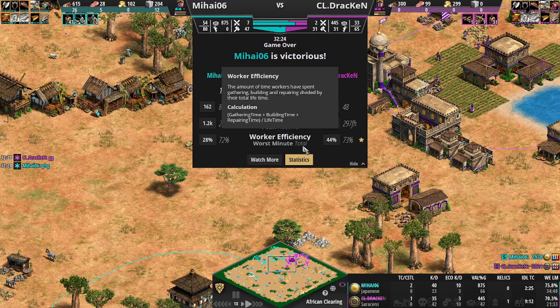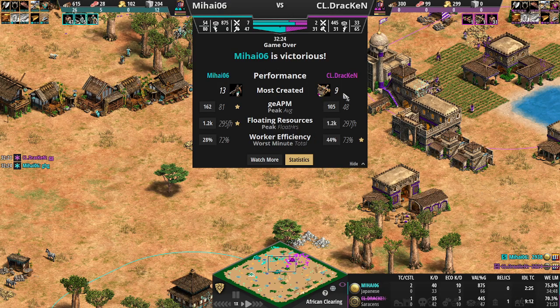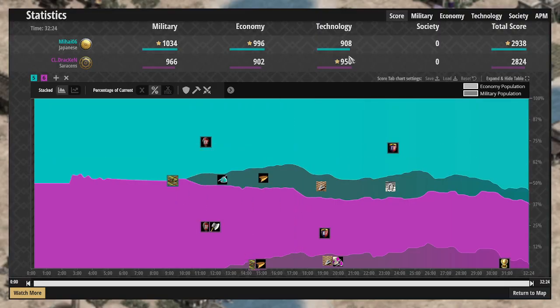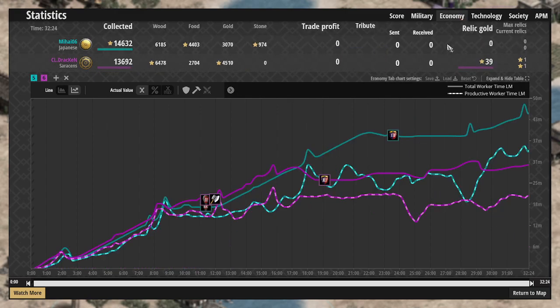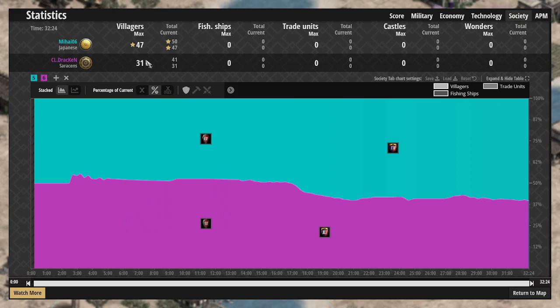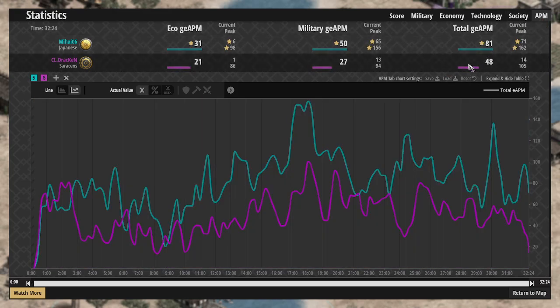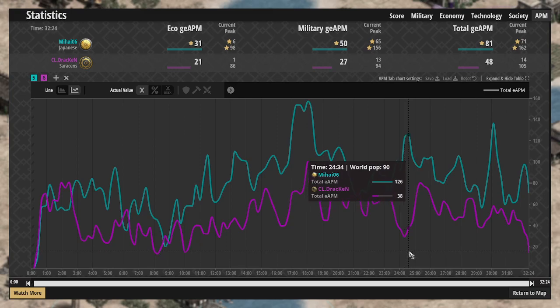GG called — that's the game. Let's check the statistics. Most units created: Mangonels for Drakken. Mihai with the better economy, militarily better KD for Mihai, but the buildings go to Drakken. Conversions even at 4 and 4. Army high 16 for Mihai, total army just a little bit higher as well. Economy barely better, 1000 resources better. Technology stats show the castle time was very quick to get that pressure in — did it work? Not quite. Villagers maxed at 31 to 47 — that's the difference. APM: Mihai at 81 versus 48 for our Clown Legion player Drakken. Hope you enjoyed this game — drop a like, consider subscribing, and we'll catch you in the next one.